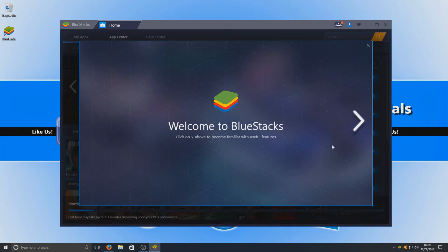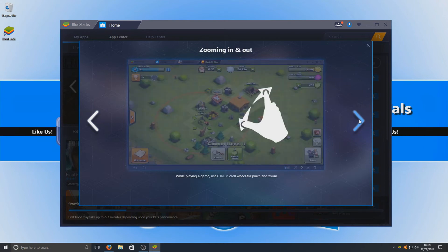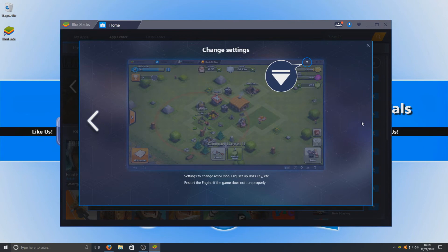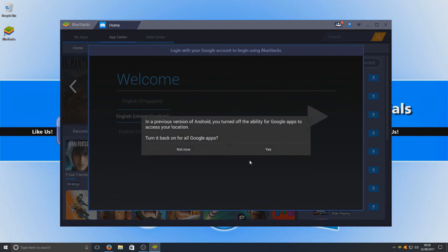You can now go through the little welcome guide by pressing Next. It tells you what does what — here we've got our key mapping, and it shows you to click in the bottom right-hand corner. While playing a game you can use Control and scroll to pinch and zoom. There are only about four windows to go through, so let's hit Close. You can add your location — that's totally up to you — I'm just going to go Agree and Yes.